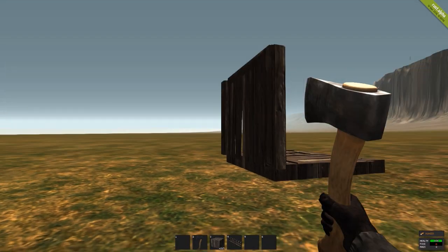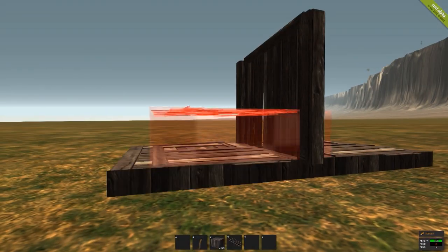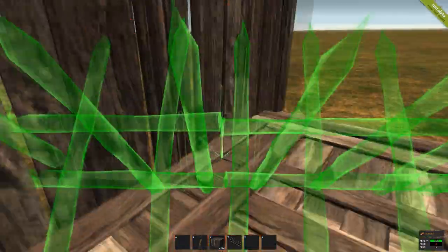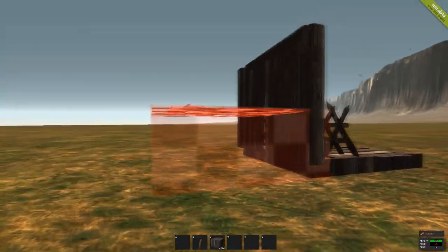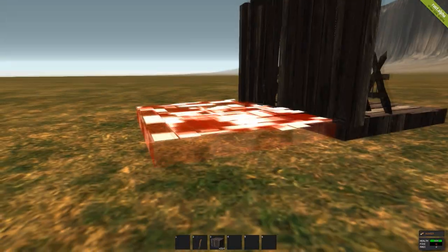Secondly, is how to prevent people from putting foundations against your wall and building in. As you can see here, I can put a foundation in and build over the wall no problem. If I get rid of this foundation and put down a spike wall on the building side — so this will be your house side — come back around to the outside, and people can't actually put down foundations anymore, which is quite a nice little feature.